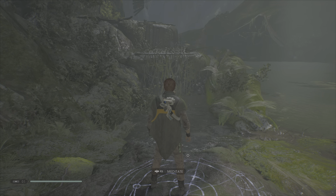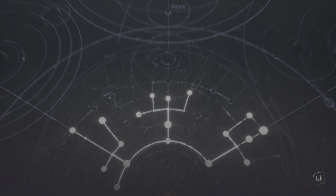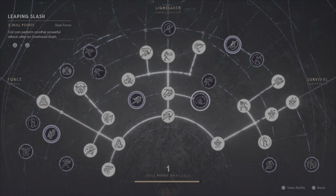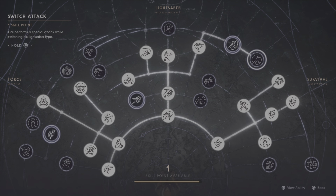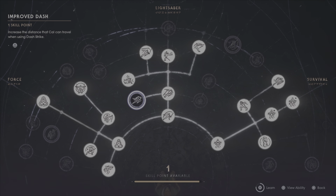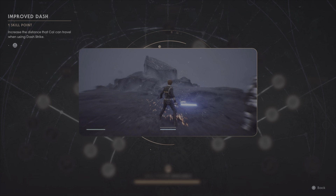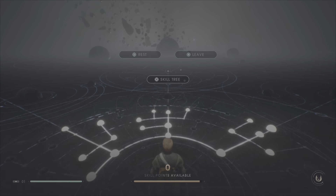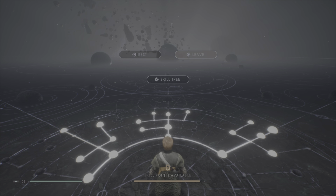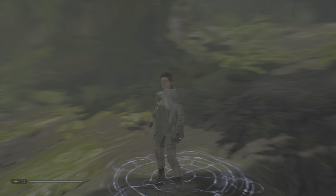Stim up. And we'll do this right quick. Skill tree. We'll probably get a second point. I'm gonna do... part of me is like I wanna wait. I might just get the first one right here. Okay, that'll help out. And then what we're gonna do is rest. I think that'll be it for today. I will see you guys later. Bye.